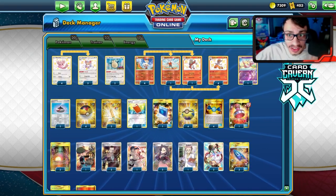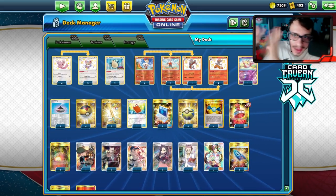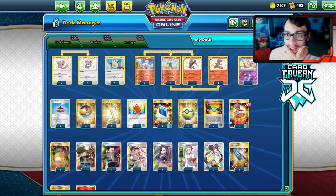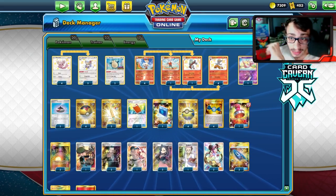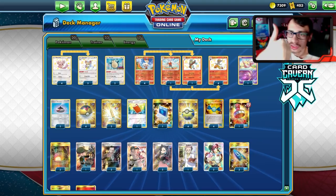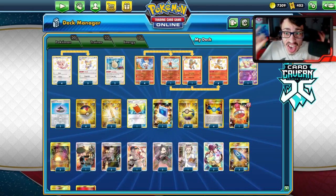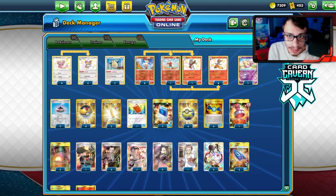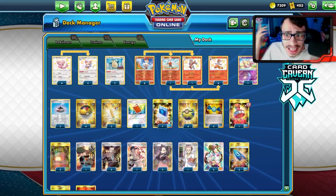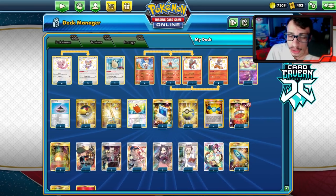ADP is a bad matchup for one-prize decks — what an amazingly designed card. But your other matchups are pretty great. Any VMAX matchup, the Urshifu matchup — as long as you have Mew in play and don't prize it, they can't one-shot your Cinderaces and you should just be able to body them. Hope you guys enjoyed today's PTCGO video. If you did, make sure to like and subscribe. Check out the socials below — Twitch, Twitter, Patreon — and check out CarCraven below; use code LDF for the cheapest codes. See you guys in the next video!